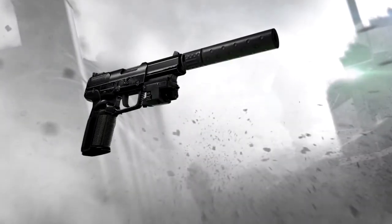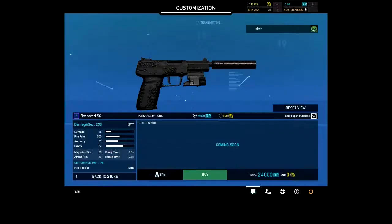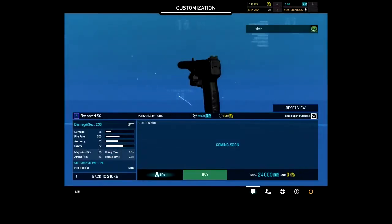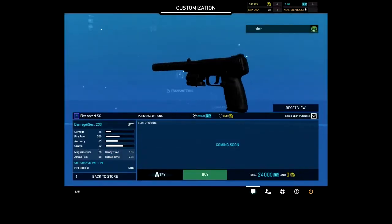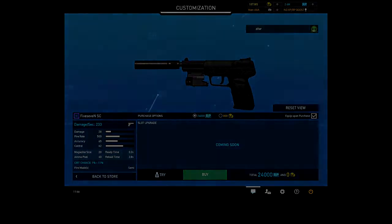As the most iconic weapon in Sam Fisher's arsenal, we couldn't release this pack without delivering a silenced pistol. The first and only pistol in GRO with attachments, the 5.7 includes both a silencer and a laser designator, making it the most tactical and stealthy sidearm in the game.